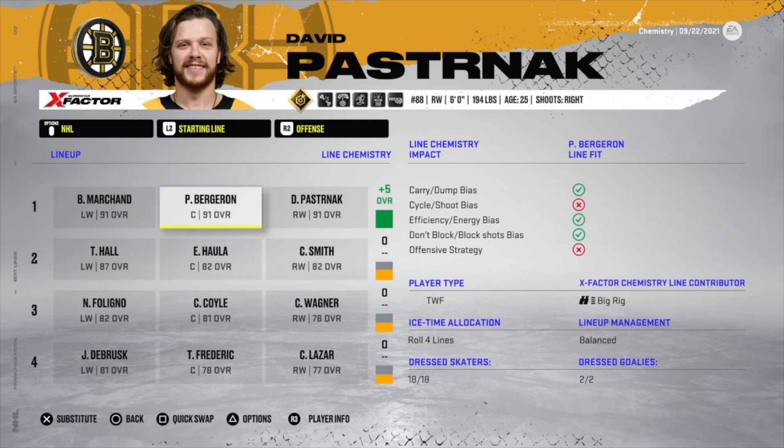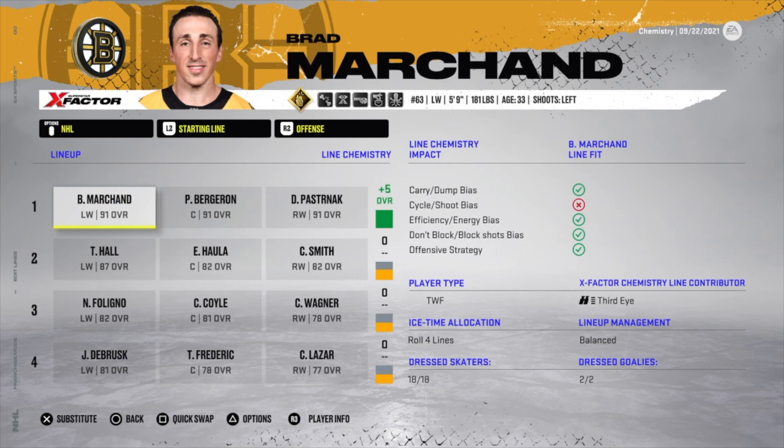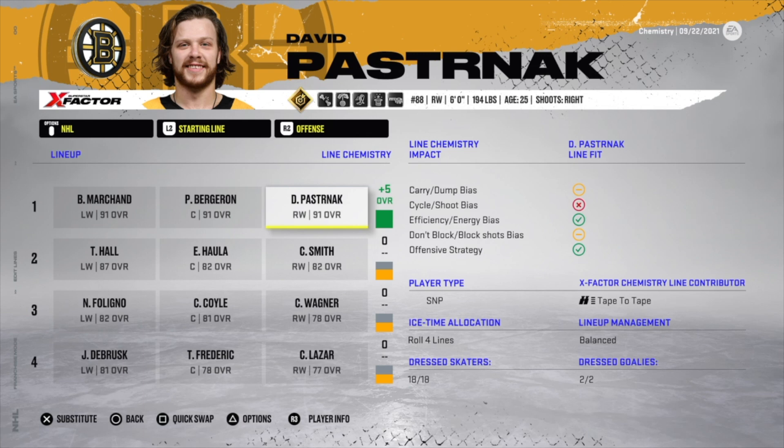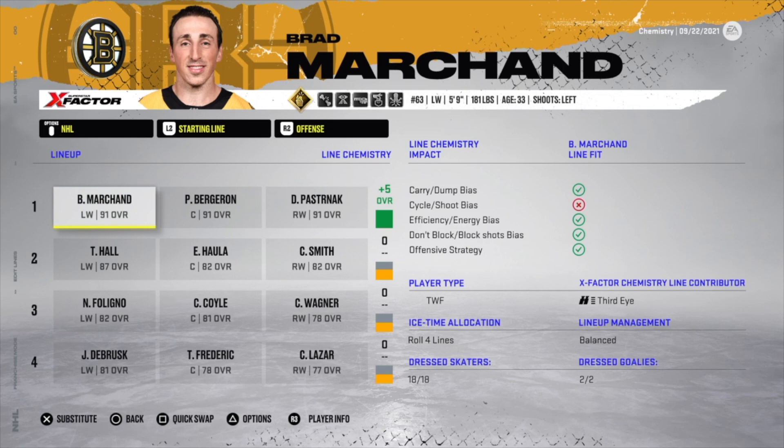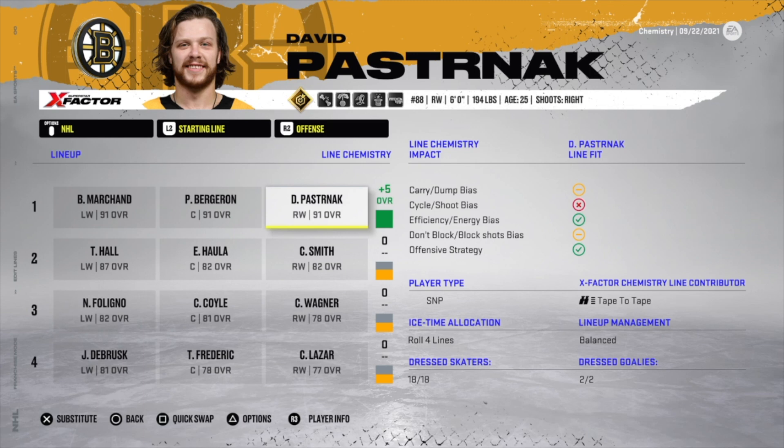In NHL 22, player types still come into play a little bit, but much less than in NHL 21. Here's a quick breakdown on line scores: the check marks, dashes, and red X's under a player's line fit tell you the line score. A check mark is plus one, a dash is zero, and a red X is negative one. In previous games, the sniper/power forward/playmaker combo with a line score of 11 or more was automatically a plus five.